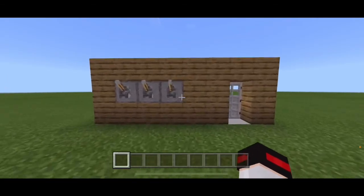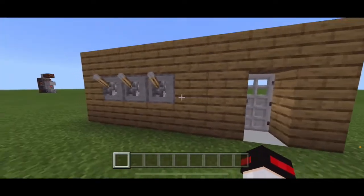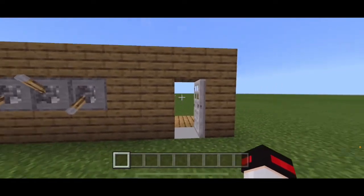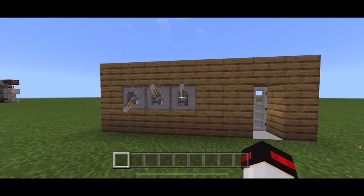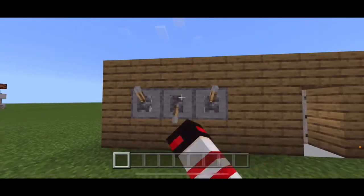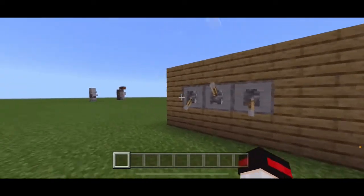Here's the design that I've created. It is infinitely expandable. I just chose to do three to show you how it works. So if we flick these two levers here, it opens up the door. You can walk right through. And then if one of these is off, it'll close up. The only thing that will work are these two.